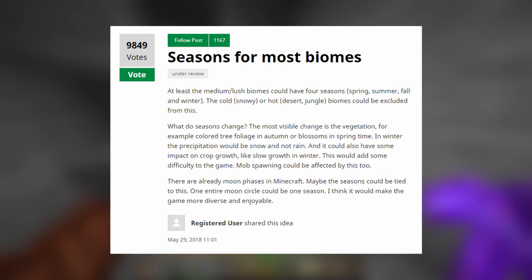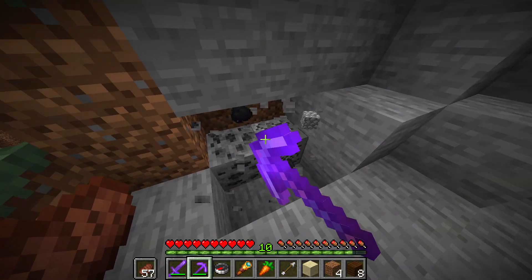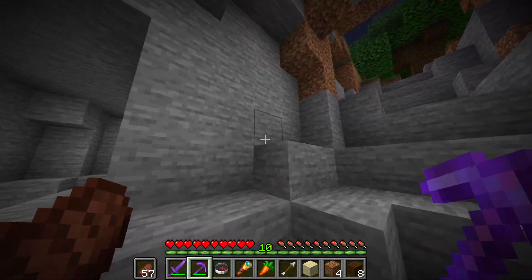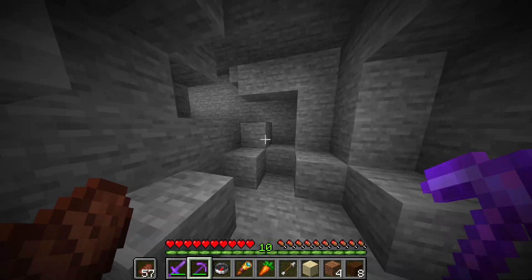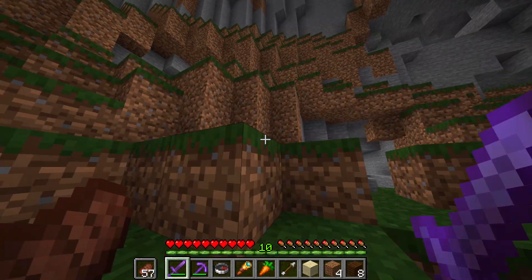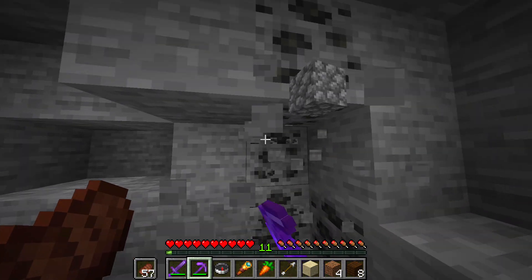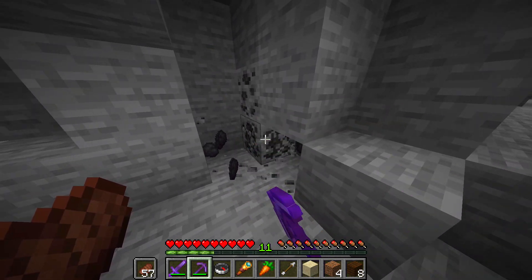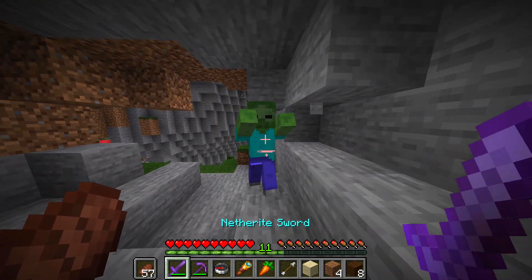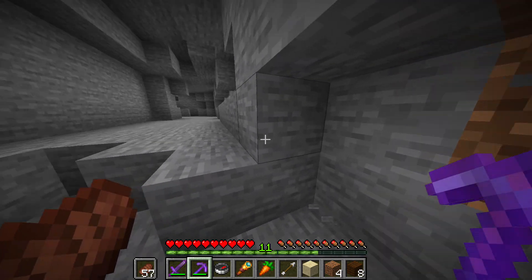The next one is seasons for most biomes, with about 9,849 votes. This would add the four main seasons — spring, summer, autumn and winter. Taking a forest biome as an example, it would go from spring where it's rainy and damp, to summer where it's bright and warm, to autumn where the trees go orange, to winter where things get snowy. This could be awesome for some kind of overworld or wildlife update, and do not forget all of this is under review.